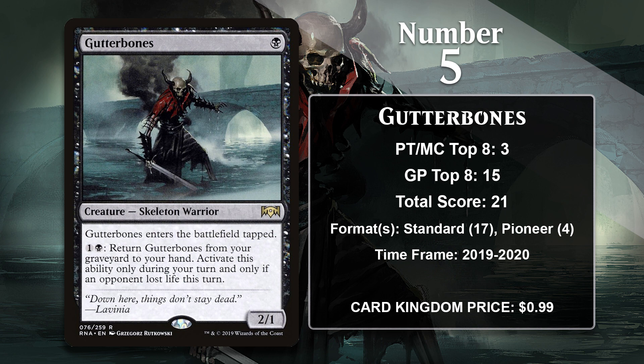At number 5, it is Gutter Bones, which is pretty similar to Dread Wanderer. Like the Wanderer, it is a 2-1 that costs a single black mana and enters the battlefield tapped. Also like the Wanderer, it doesn't stay in your graveyard for very long — but that's where they differ significantly. Gutter Bones doesn't return to the battlefield, but to your hand, and only if your opponent has lost life on a given turn. The good news is, if you're an aggro deck, meeting that requirement isn't very difficult. In standard, it was played in Rakdos and Mono-Black aggro decks, and it's also gained 4 points in Pioneer Mono-Black Aggro.